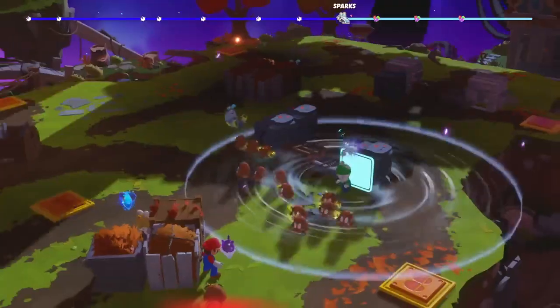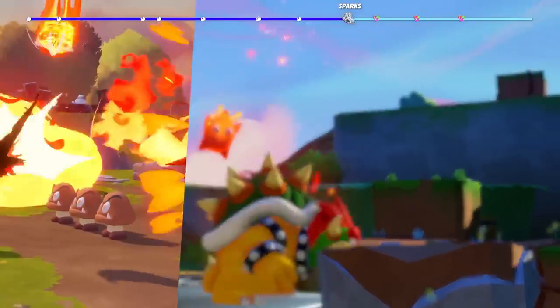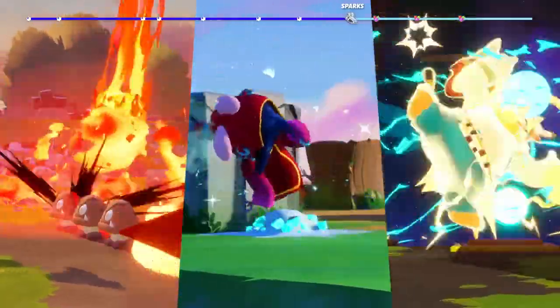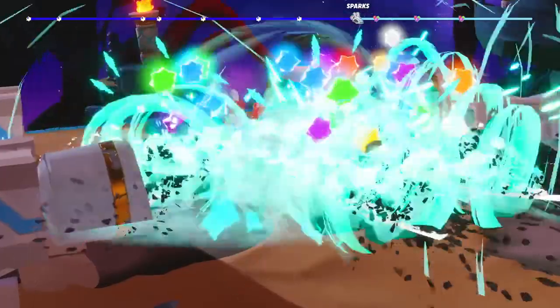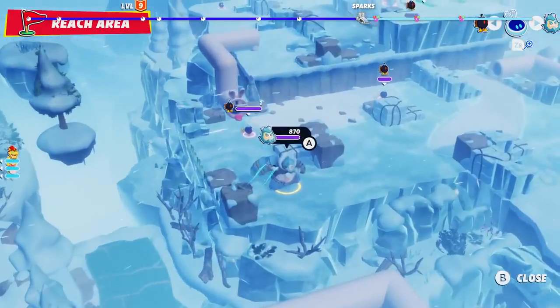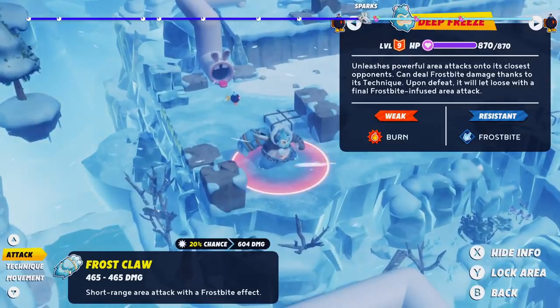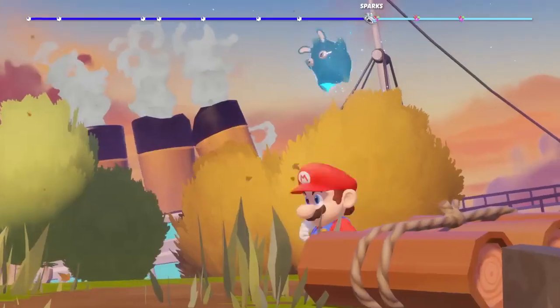While some sparks have defensive or offensive powers, others can harness super effects such as Burn, Freeze, or Shock, and empower your hero's weapons with it. Remember to make use of Beepo's Tacticam to learn more about your enemies' strengths and weaknesses. Nothing's better than using Aquinox's bonus water damage against Flamestooge.